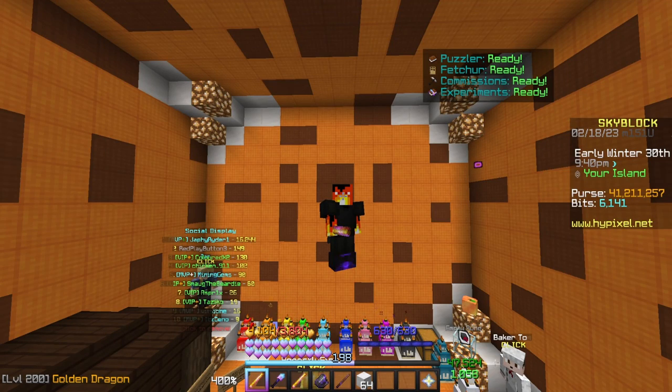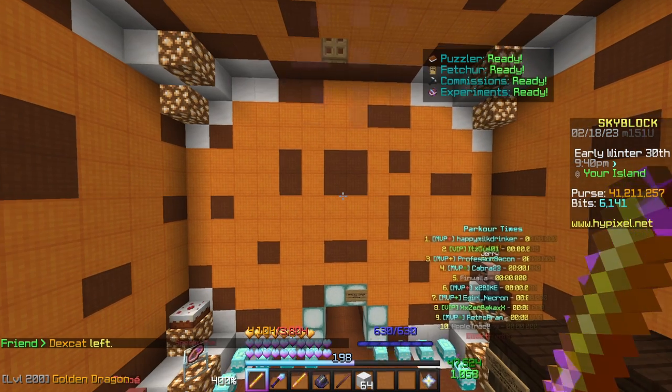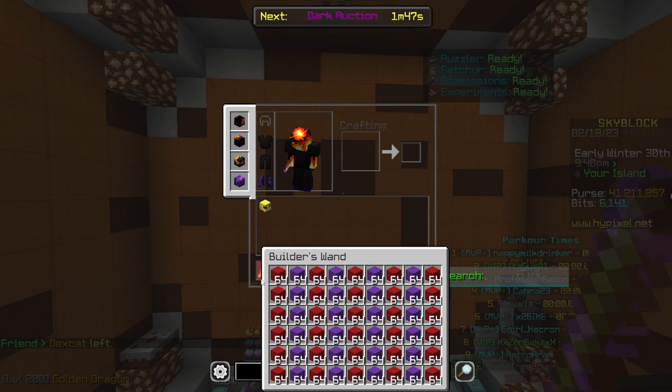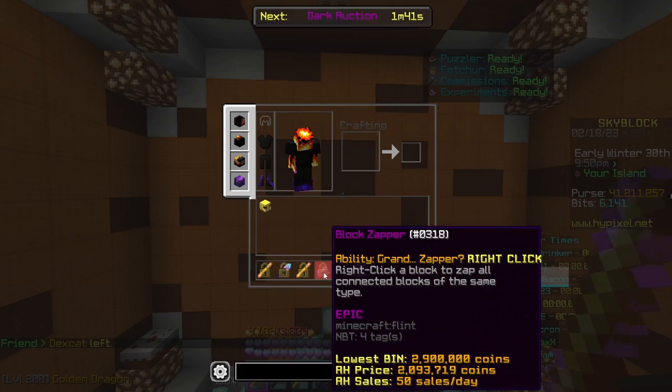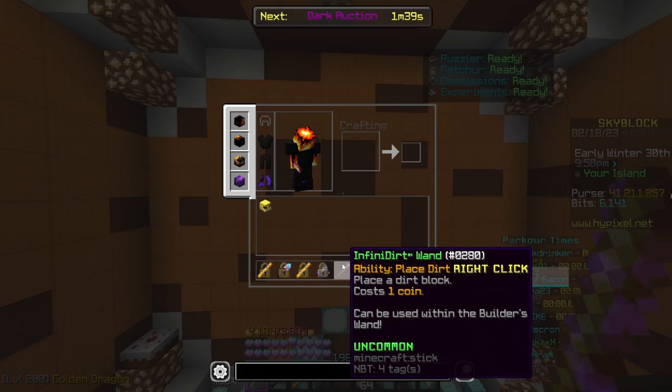Hey guys, appreciate you hopping into another video. This is just a quick follow-up on the basis of my last farming video. We had a few people who didn't know the difference between a Builders Wand and a Builders Ruler. We're also going to be having a quick look at the Block Zapper and the Infinida Wand.